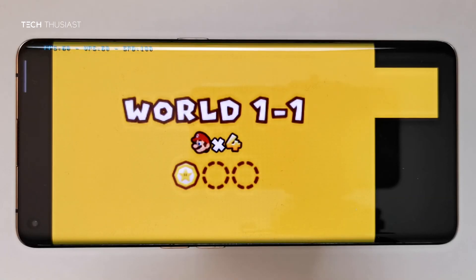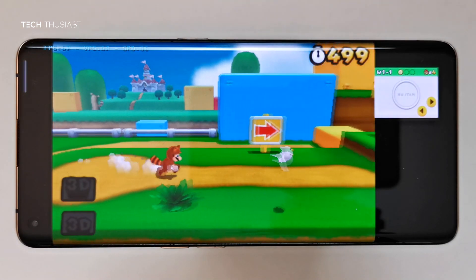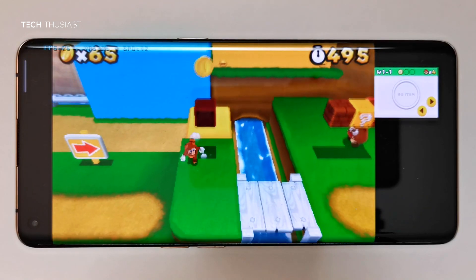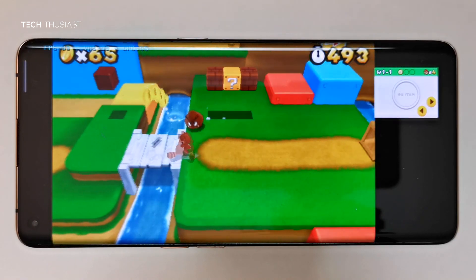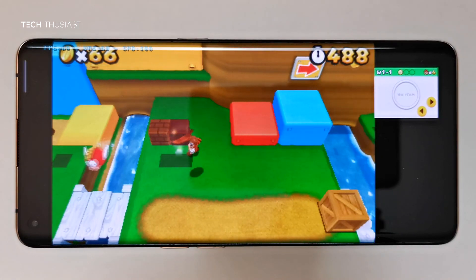The third game is Super Mario 3D Land, and this is one of the most intensive games for the Citra emulator. I've noticed phones with Snapdragon 855 and the 855 Plus get about 30 frames per second or so. As you can see, on the default resolution this is running at nearly full speed.